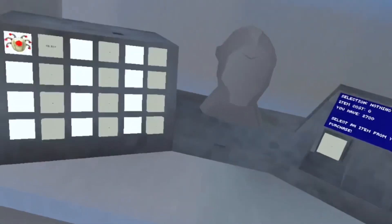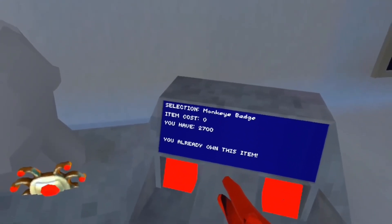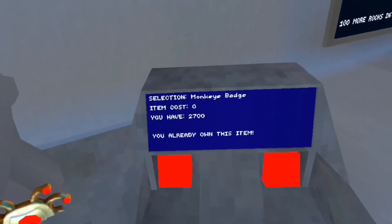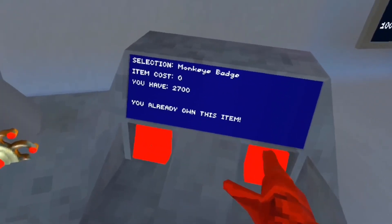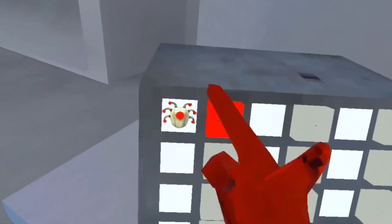Now go to city checkout. Press the button and it will say — I don't even know what that says — something like a monkey eye badge. What you want to do is push right here where it says a tree on this item, push it like that, and you buy the item like you regularly would.